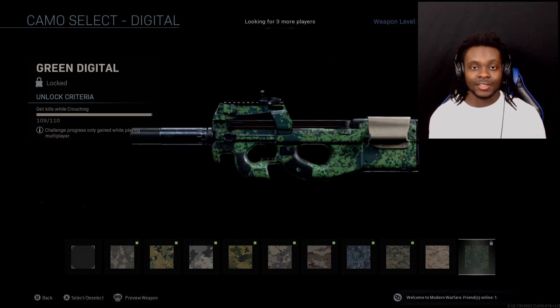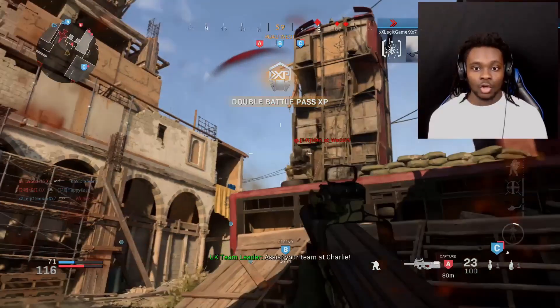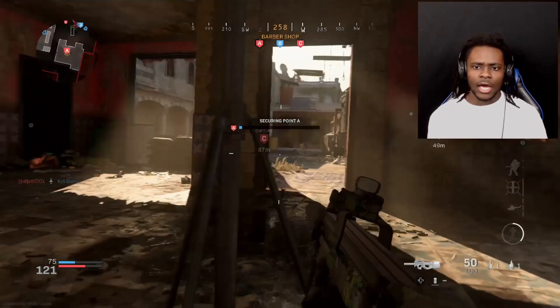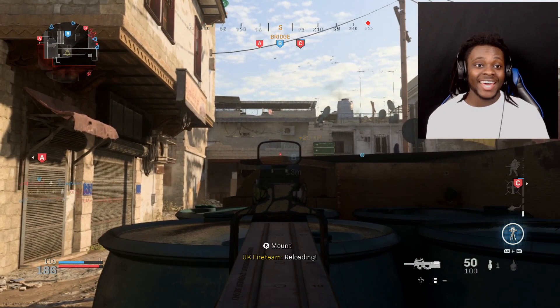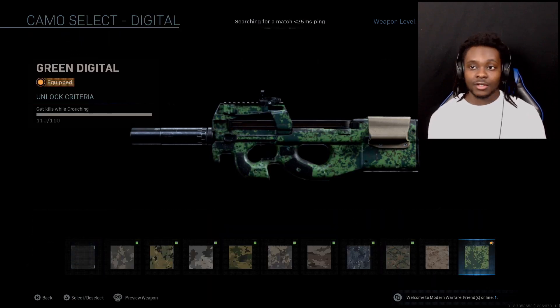One more and then we'll be finished. They already threw me into a game and we're losing, but we have two bases capped. Got him, then I died — Green Digital, I seen it pop up right there. We just finished that camo line. Let's check our progress — 110 for 110 on the crouching kills. Now we can move on.